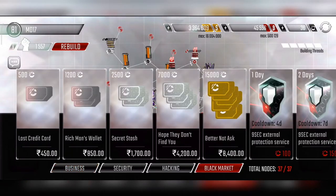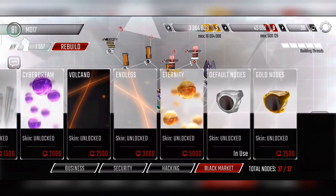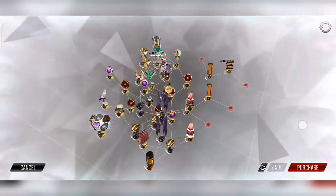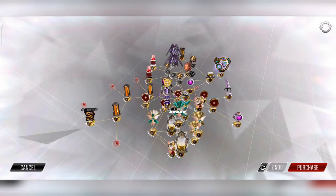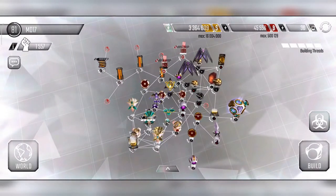That 5,000 credit skin actually costs around 3,400 rupees in real money. The one I really want to buy is the gold nodes skin — it looks absolutely dope. Placing it alongside the 5,000 credit yellow crystal skin would look absolutely insane, so that's going to be my next target.